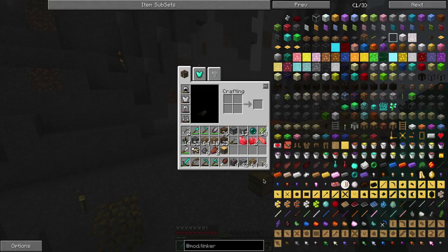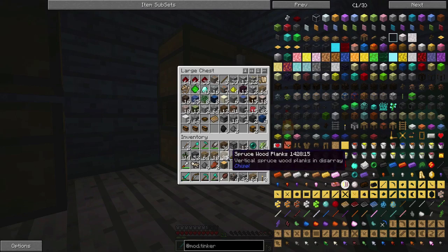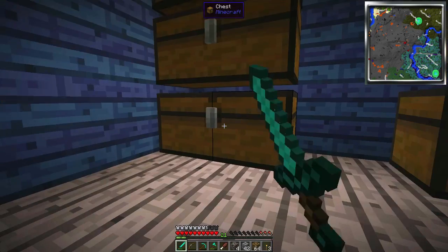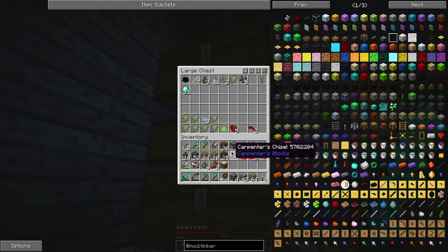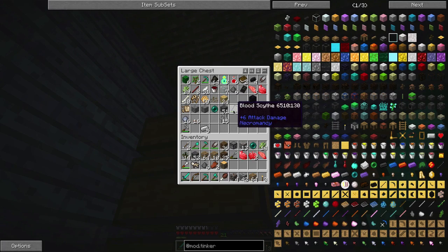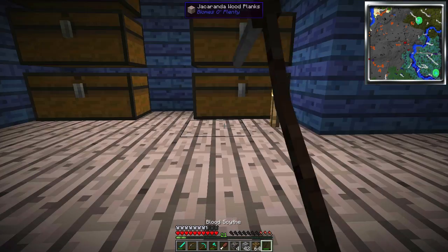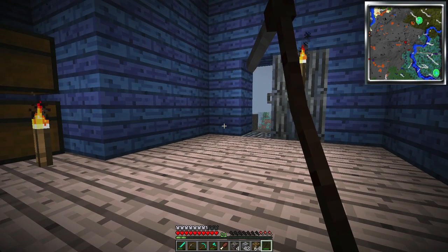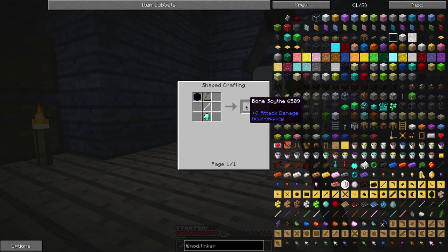I had the blood scythe - it's the necromancy weapon. Right here, the blood scythe. It lets you take souls and it can apparently be turned into a bone scythe which has enhanced attack damage. I'm not sure if that's all it does.